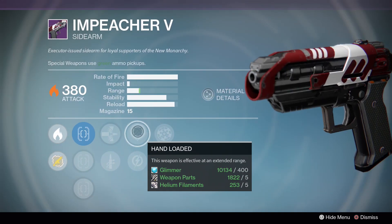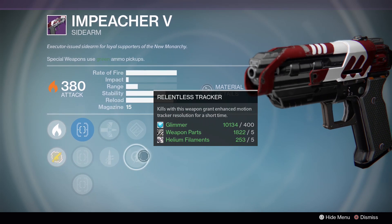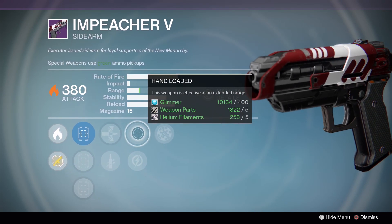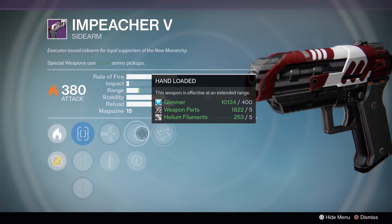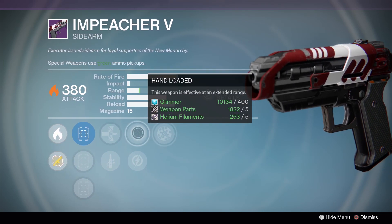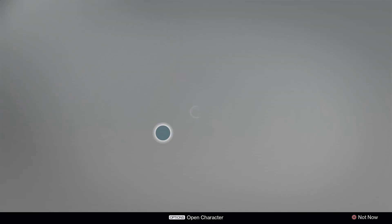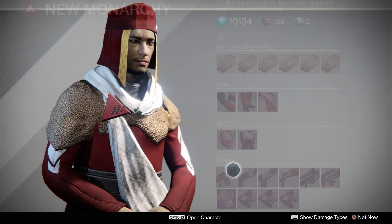Impeacher 5: Rangefinder, Hand-Loaded, Armor Piercing Rounds on everything, Quick Draw. I wouldn't recommend using Hand-Loaded and Rangefinder together most of the time on sidearms - one of them is enough to increase your range to the absolute max of sidearms. So I wouldn't really worry about trying to stack those on any sidearm.